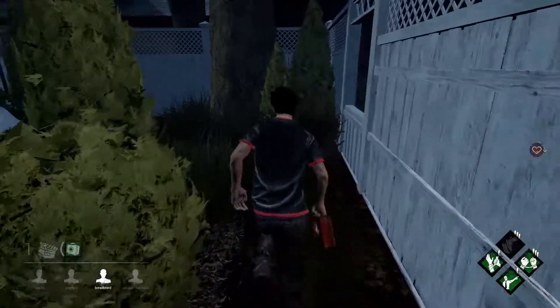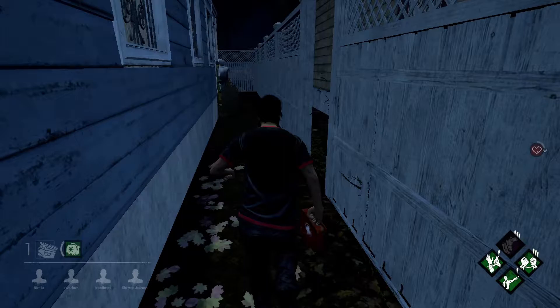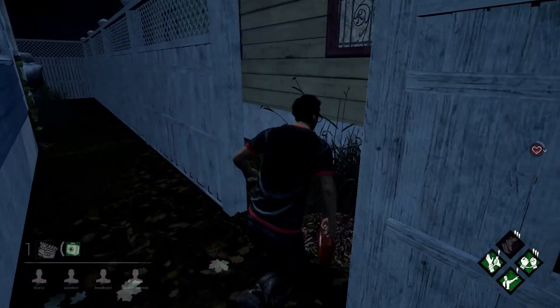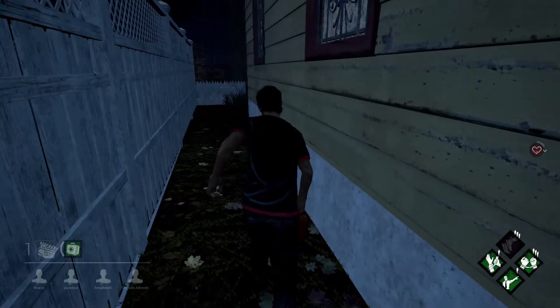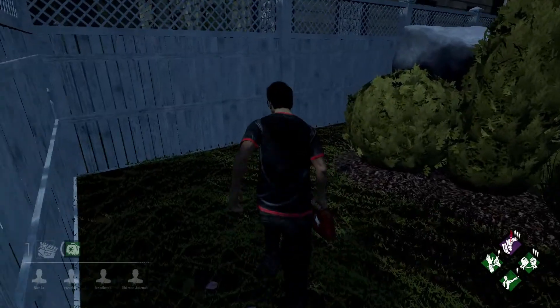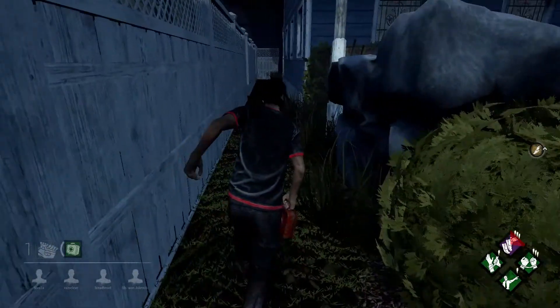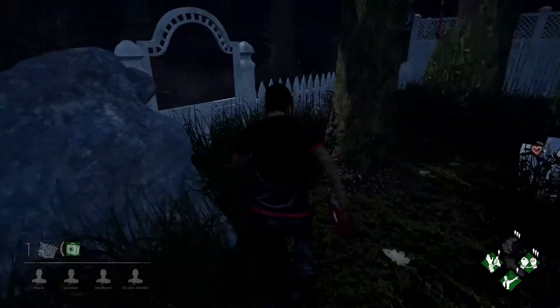Now I will explain what makes this area so strong. First of all, we have a long fence, and it's not just a short fence — it's tall, which means it breaks line of sight. Breaking line of sight is very important because it gives you the opportunity to break bloodlust if the killer messes up. If the killer doesn't constantly keep on your tail, they can lose bloodlust because that break in line of sight will drop the chase.